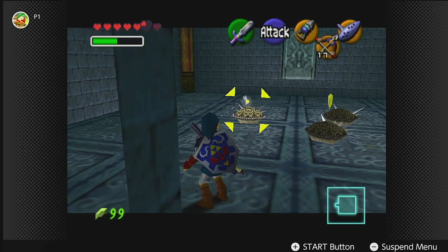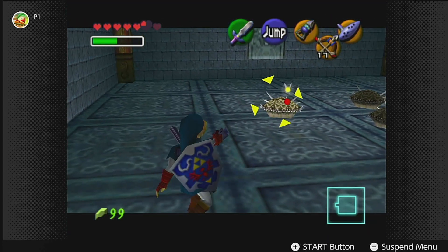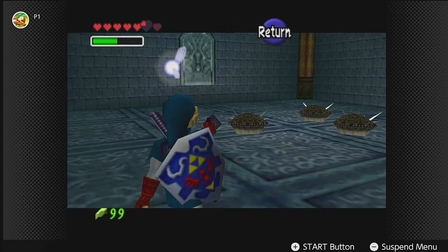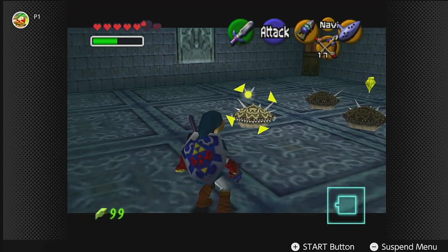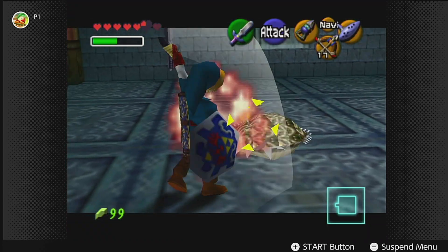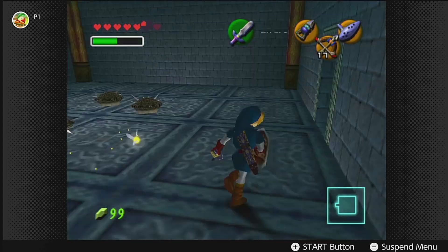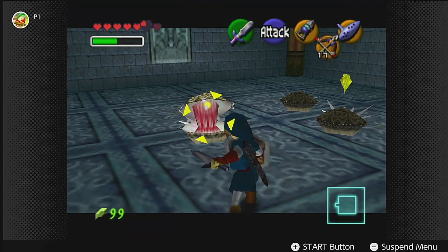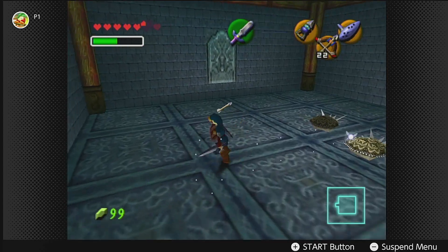There's clams now — killer clams. Shellblade. Its internal muscle is its weak point. Do we get close and then attack? That must be it. Okay, sometimes they turn around. Got it. Awesome.